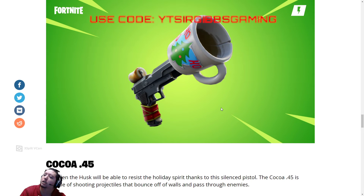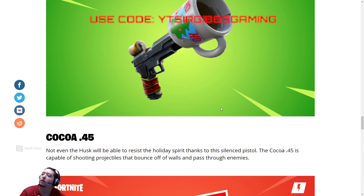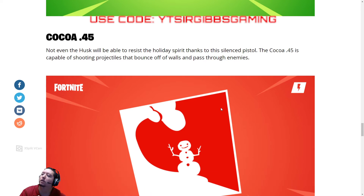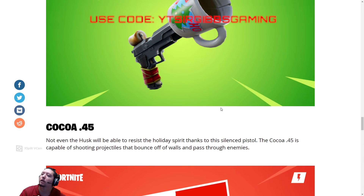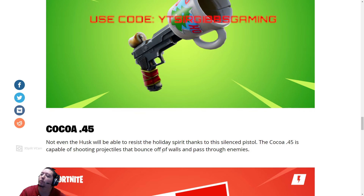And this is the Coco 45. The Coco 45 is a pretty good weapon — it's a pistol with a silenced cup on the end there. This weapon is very nice because, as you can see, it shoots projectiles that bounce off walls and pass through enemies.